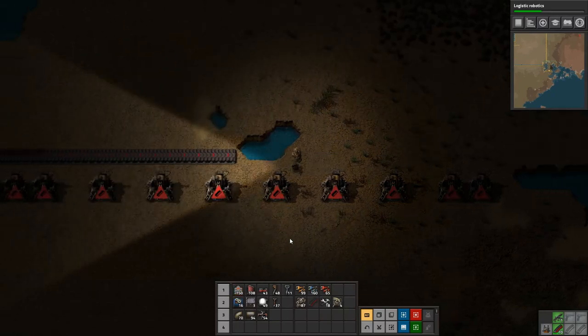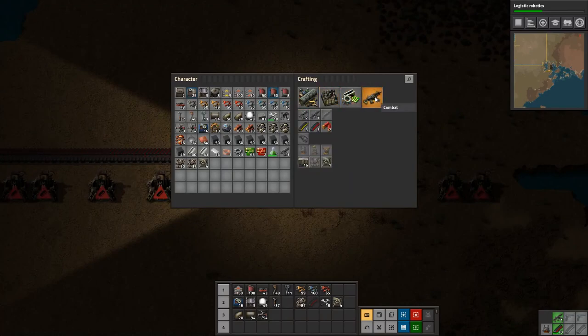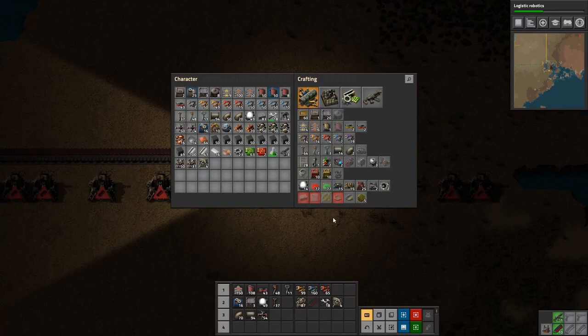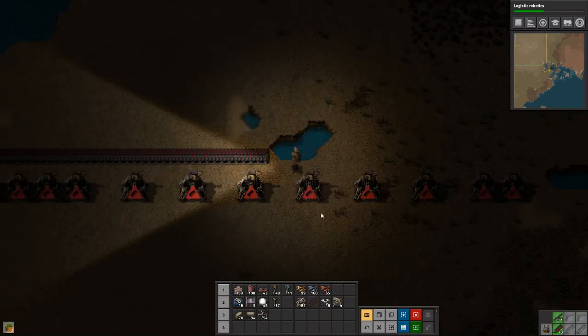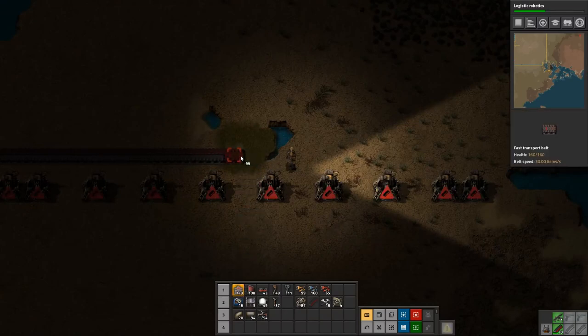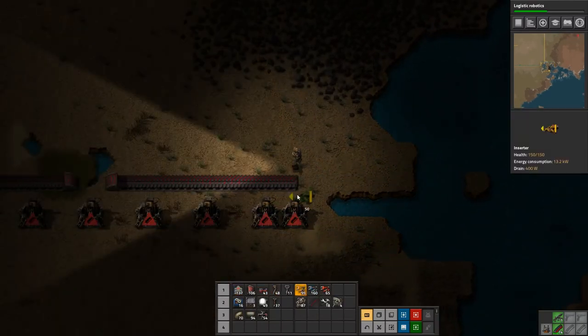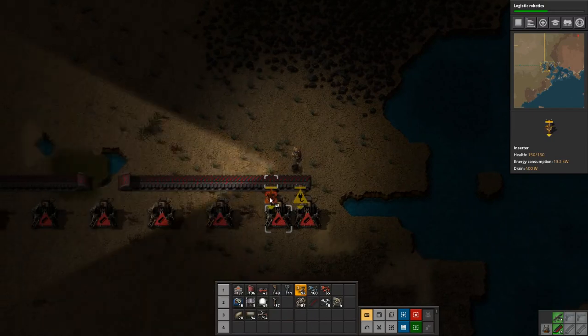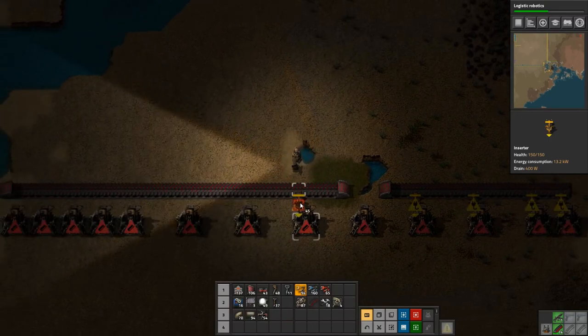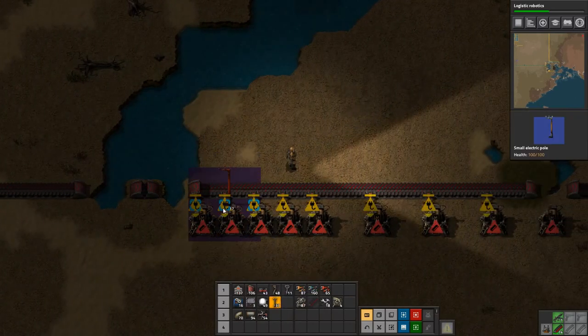We need to fill this gap — do we have any landfill? I don't make landfill very often. Have we even researched it? Yes we have; we can make five. Let's go ahead and do that for now and see if that's enough. I doubt it — landfill takes up a lot. It's already done and we can't even close that gap. It's fine, we'll live with one turret not being fed ammo for now. We need some inserters for this.